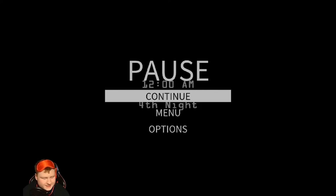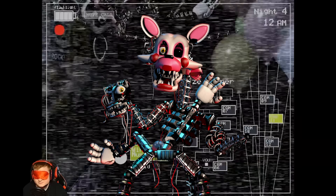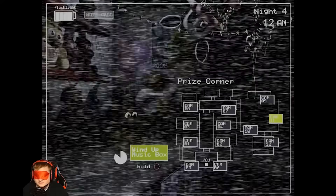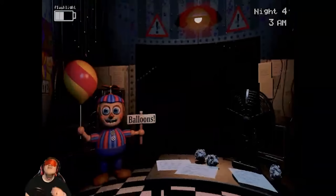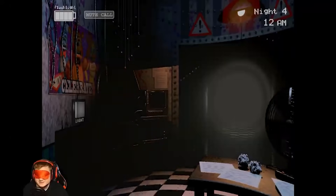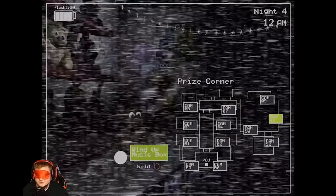Going into night four, my nerves were wrecked — I needed a bathroom break. Night four is just like night three but every animatronic is cranked up. Mangle popped me a visit, and she's super easy to detect because she makes a loud noise in the vent. Then Balloon Boy crawled into my vent — he stayed so long I panicked and took my mask off, letting him destroy my hopes. But I revived, pulled through, and clutched the win.